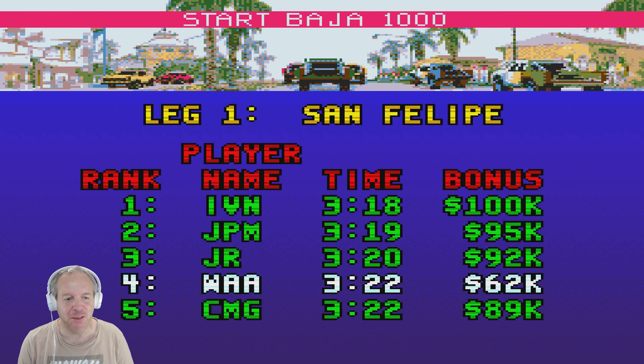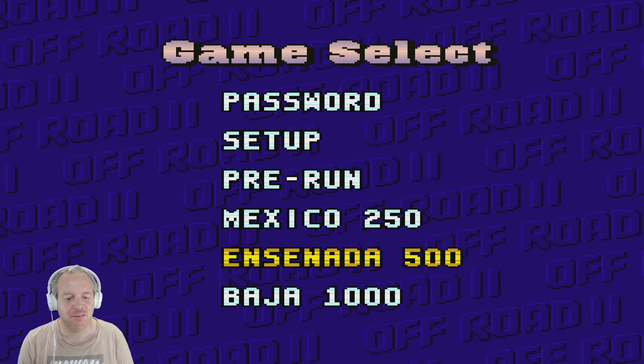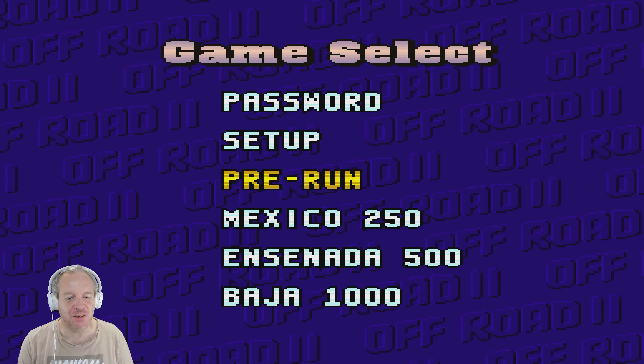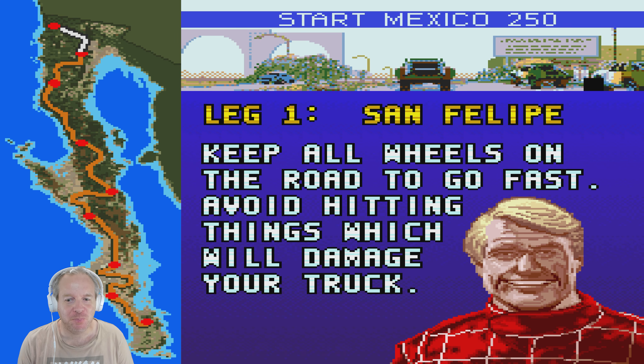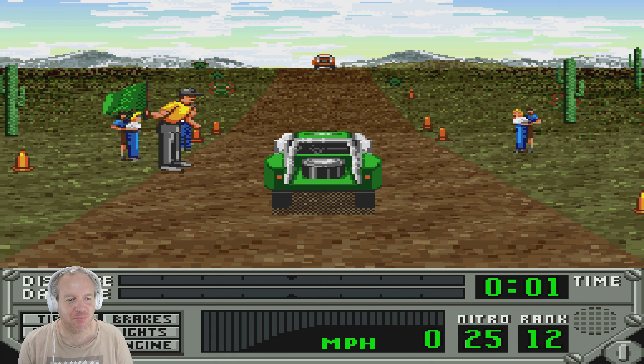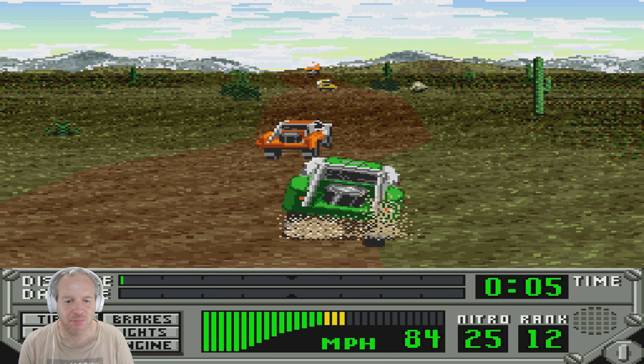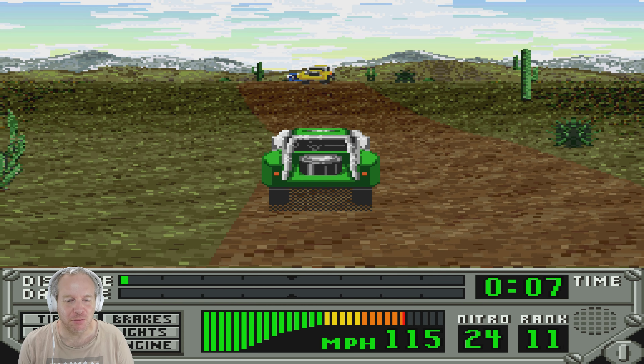Leg 1, San Felipe. Now let's change the car color first of all — let's make it green. And let's do Mexico then. That is San Felipe — didn't we just do that one? It looks exactly the same.